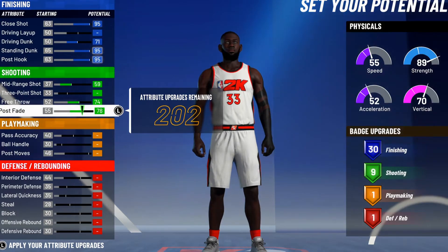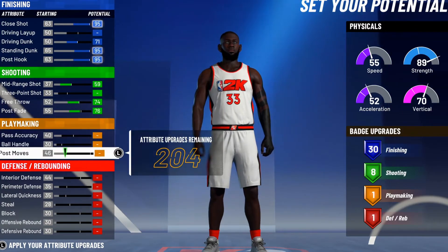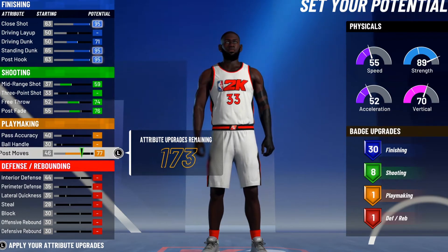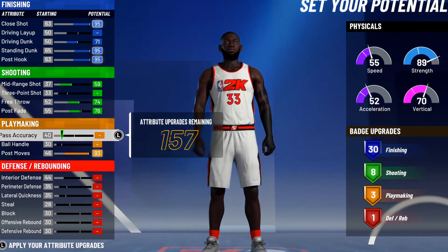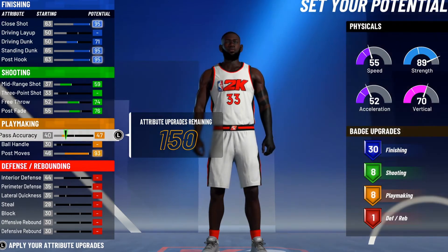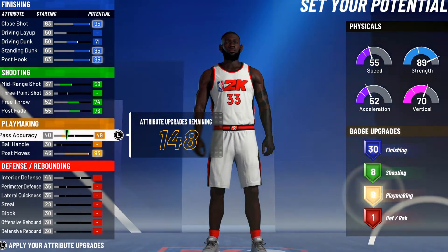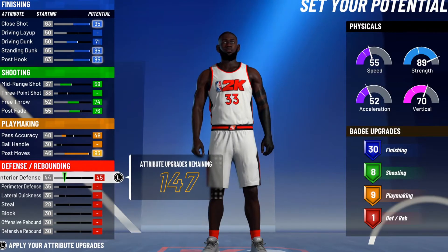I'm trying to get high start and dead eyes — those are the most definite badges you need for the 1v1 court. For playmaking, we gonna max out his post move. We're gonna try to get at least nine or ten because all we need is postman move on gold and unpluckable on gold. Dream shake I'd say silver or bronze — it doesn't really matter because dream shake is not that effective.